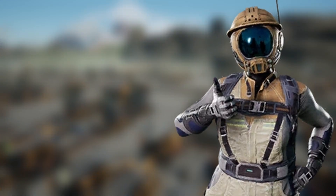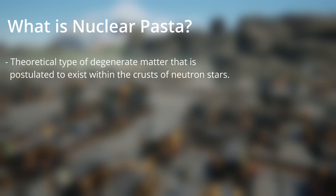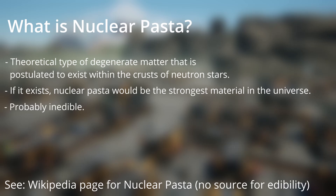While he's doing that, I'm going to take this opportunity to explain what nuclear pasta actually is. Put simply, nuclear pasta is incredibly dense matter theorised to exist within the crusts of neutron stars. If it does exist, it would be the strongest material in the universe, so not exactly something you would want to use to make mac and cheese.